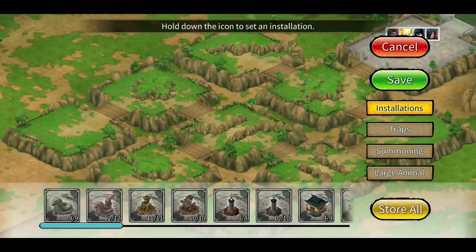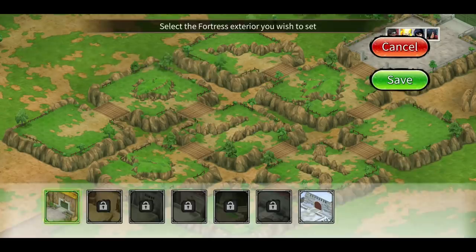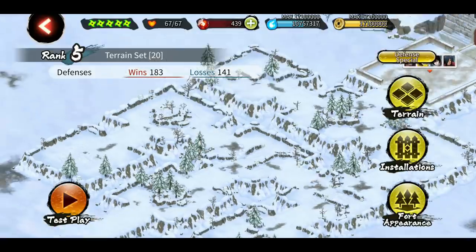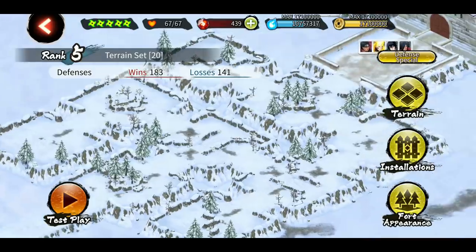With the terrain selected, clear all the installations. Step three is to choose the fortress appearance — the best right now is the ice layout, because it has good hiding spots and the trees make it difficult to spot installations. The basic steps are done. We now have 10 total rooms: 5 defender rooms, 4 trap rooms, and a final room.